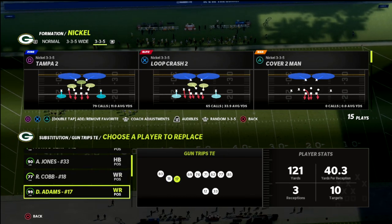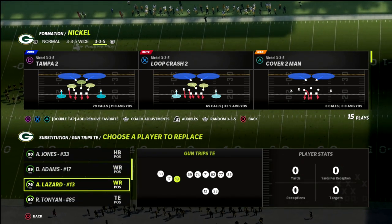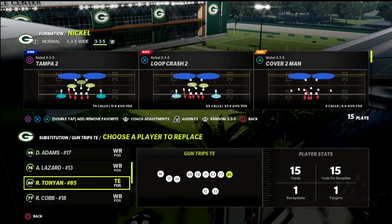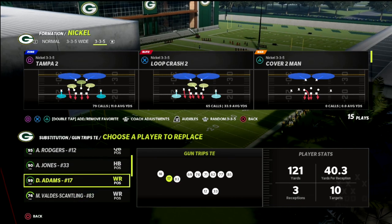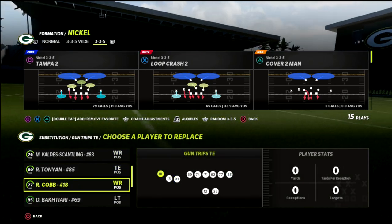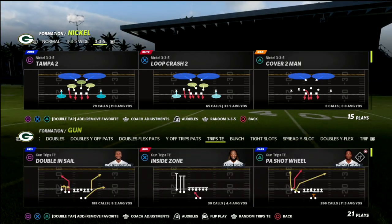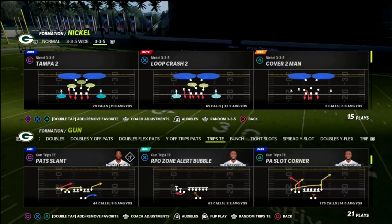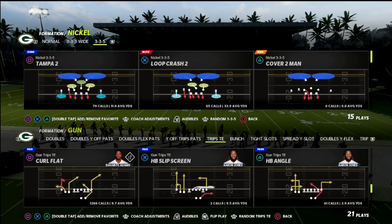I did a video a couple of days ago where I talked about the importance of route running, and in Ultimate Team you can get pretty good route runners cheap. Ideally you want 95 plus route running, but in my opinion you can actually get away with 90 plus route running, which is what Davante Adams has for deep route running.